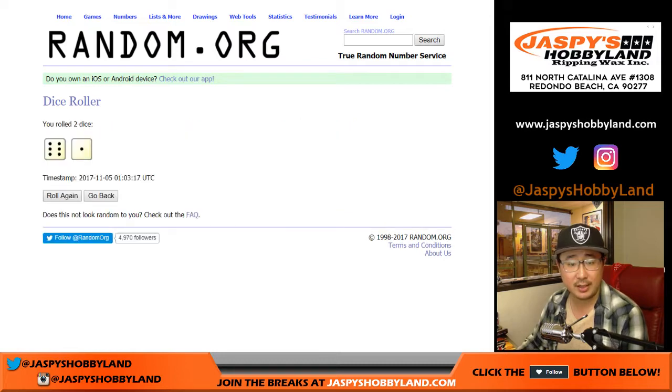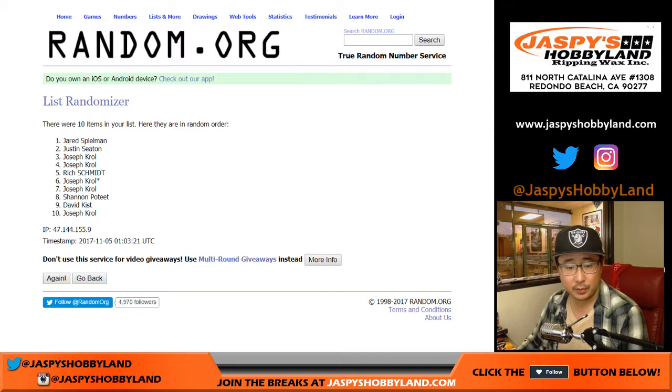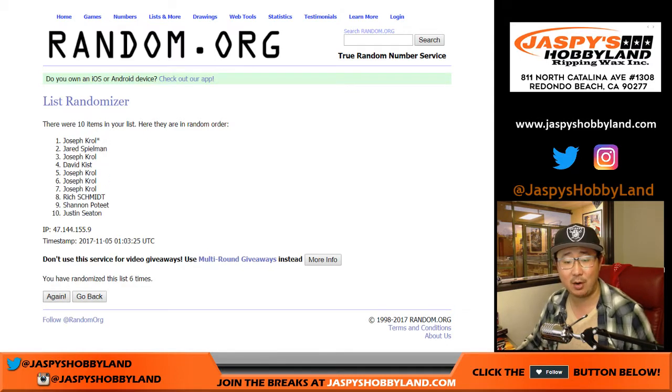Let's randomize each list — six and a one, seven times. One, two, three, four, five, six, and a one, seven times.